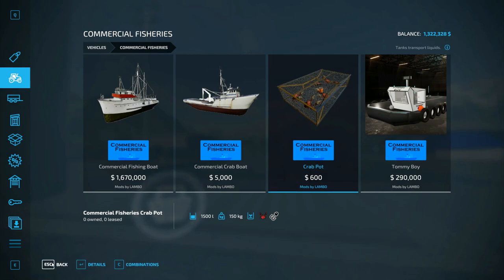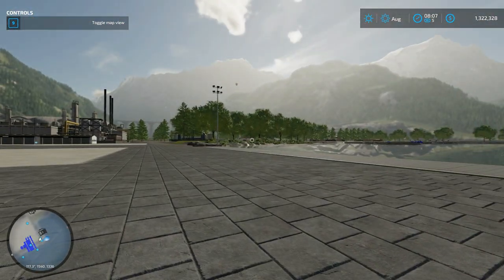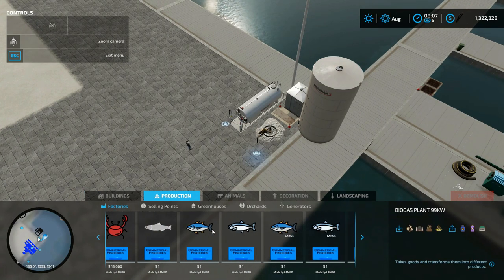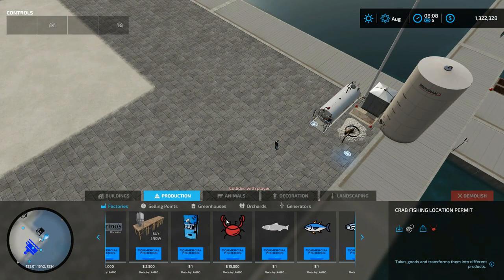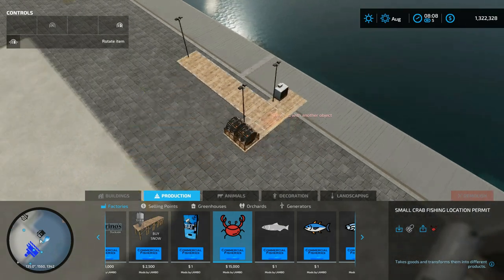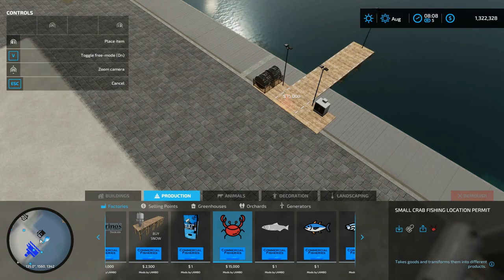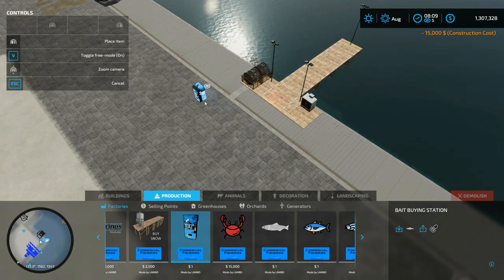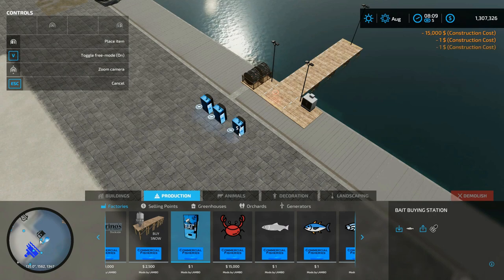We're going to show you the other one. If you go into your store — Production — all the way down here, we're looking for this one: Small Crab Fishing Permit. We're gonna toggle free mode so I can place it anywhere, and then you have your bait. We're going to do a couple of these, speed up time — you can bring bait here.